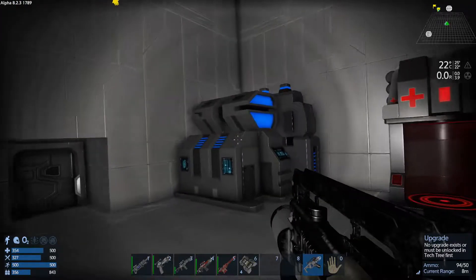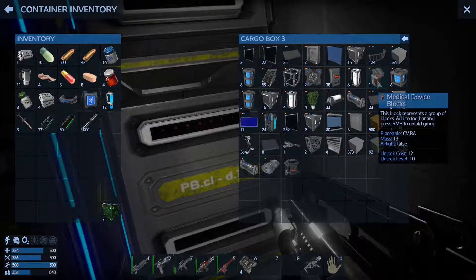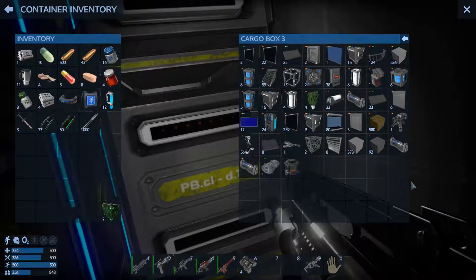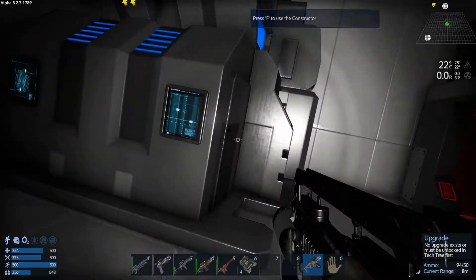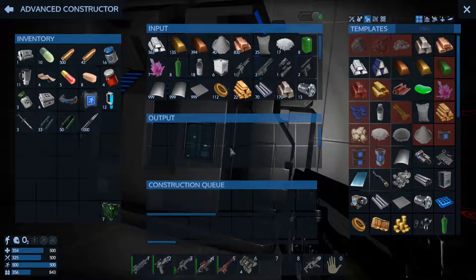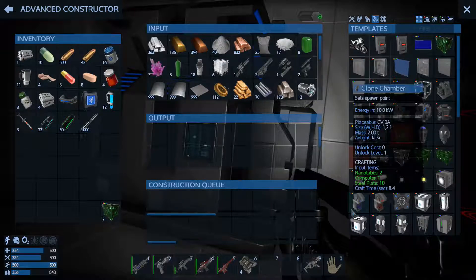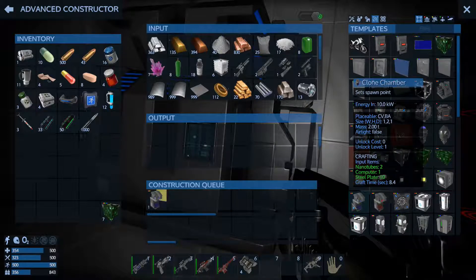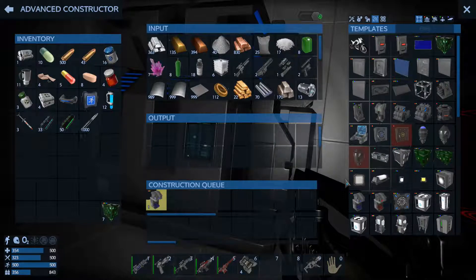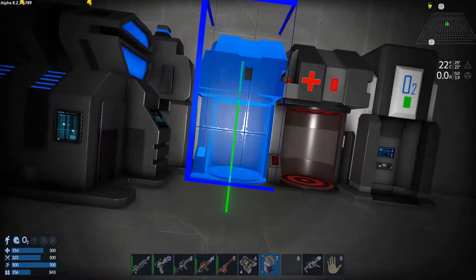What else can we do? I know what I need to do. I think I need a clone chamber, because I think they changed it — I don't think you can use the medical device to heal yourself and use it as a clone chamber. I think you have to have both of them. I could be wrong but I'm going to build both and set a spawn point. This one doesn't say anything about setting a spawn point, so I think we do have to have one. I'm going to go ahead and build one and put it in here, like so. We'll just put it right there.